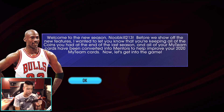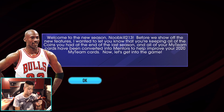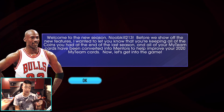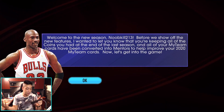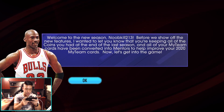Welcome to the new season, Noob Kill — I appreciate that, MJ. Before we show you all the new features, just know that you're keeping all of the coins you had at the end of last season, and all of your My Team cards have been converted into mentors to help you improve your 2020 My Team cards. My team wasn't even that nice — I opened up so many packs with the help of NBA 2K Mobile, but my pack luck was terrible.